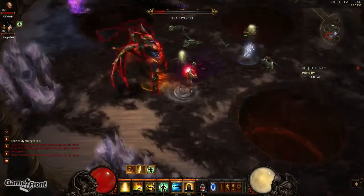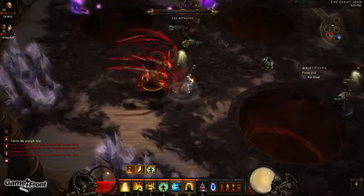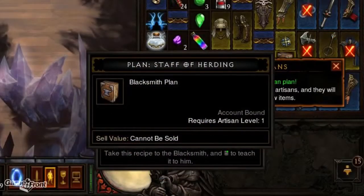It took me about 4 or 5 run throughs of Izual before finding the recipe, and on the successful run I had about 50% magic find, so you might want to consider putting on some MF gear to make things a little bit easier.